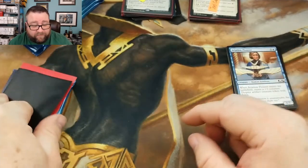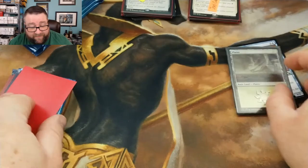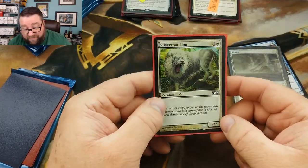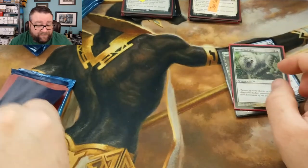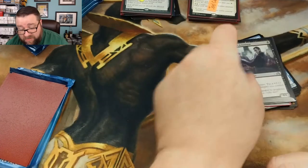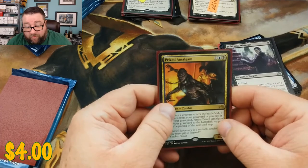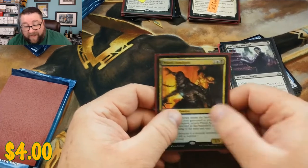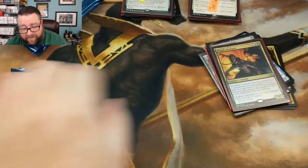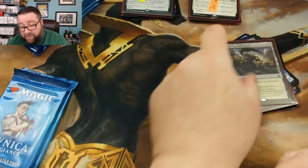Our foil basic is a Plains. We got a foil Silvercoat Lion from M10. Then we have Indulgent Aristocrat — that's not too bad. First foil is Prized Amalgam — I always call it the 'prize animal gram,' not sure why, but that's not too bad either. Our next one is a Stirring Wildwood.